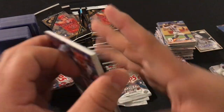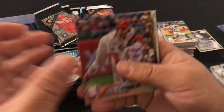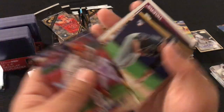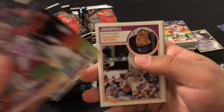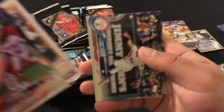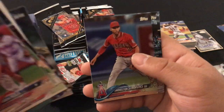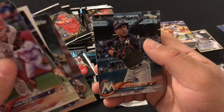Next pack: Aaron Nola, Mitch Moreland, Chris Davis, Dillon Peters rookie card, Giancarlo Stanton, Miguel Cabrera, Rougned Odor, Jonathan Villar, Andrelton Simmons, and Giancarlo Stanton.